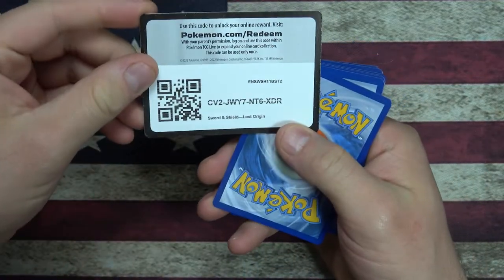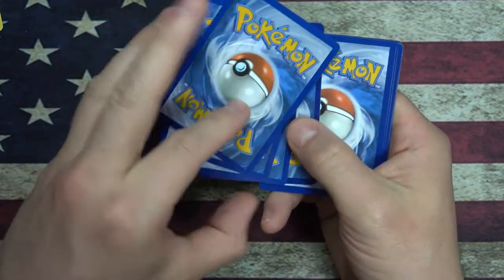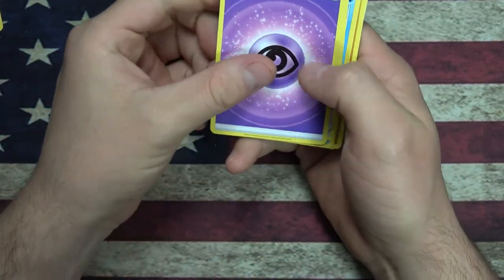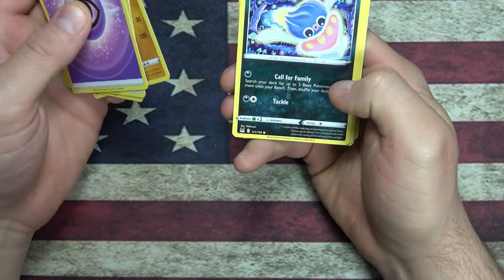Code card for you folks. Alright - we got an Energy, a Panic Mask, a Seedra, and a Rhydon. Inkay - I'm not going to pronounce that.